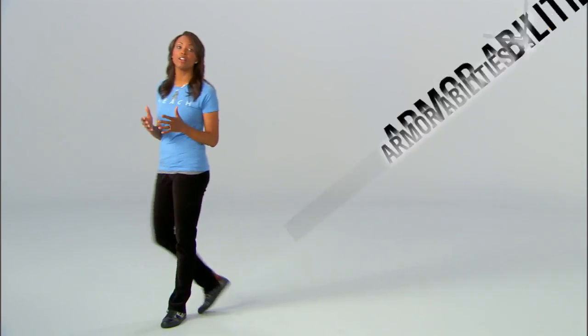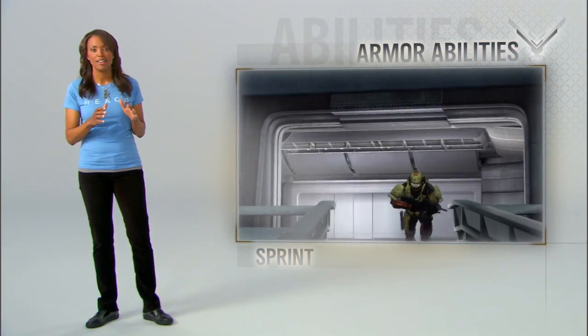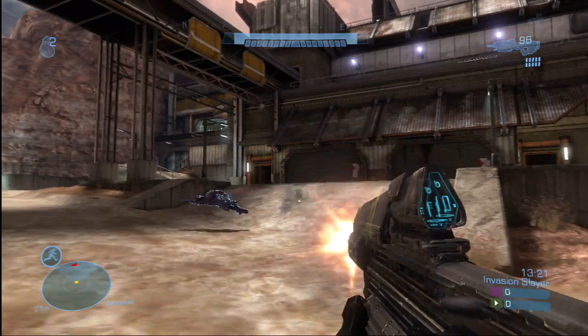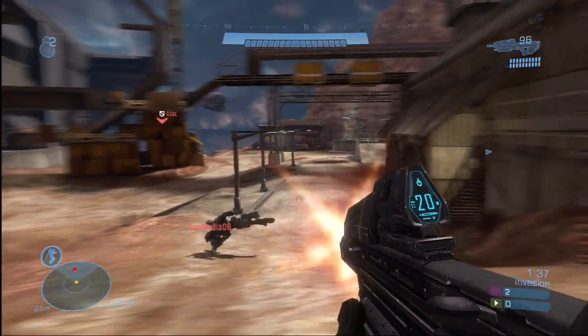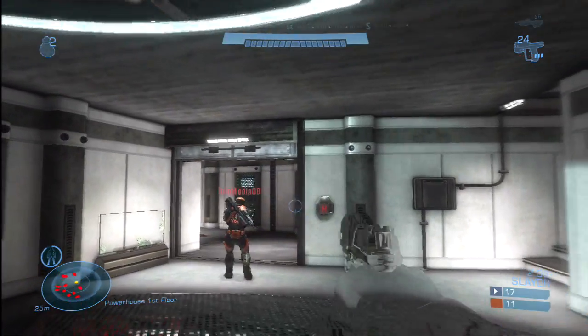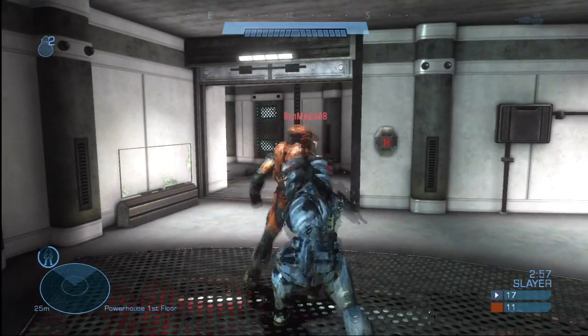One thing that is available from the very start are armor abilities — these are killer. First of all, sprint: get a quick burst of speed. Evade: you know that sneaky bobbing weave that Elites pull in campaign? Well, they can do it in multiplayer, too. Active camo: get cloaked. The slower you move, the longer you stay undetected, so sneak it up.